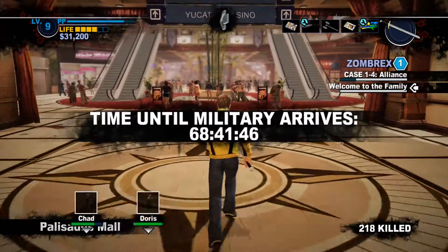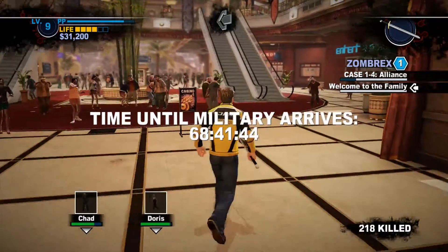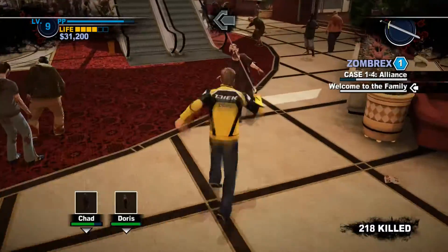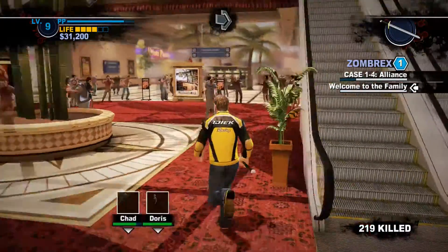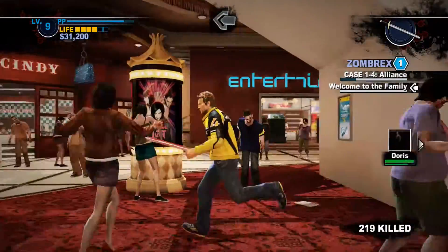Hello, this is Grant, and welcome back to another episode of Dead Rising 2 Master Run. We're going to go ahead and get Welcome to the Family with Kenneth and Jack, as well as Worker's Compensation right after, and Shortsighted.